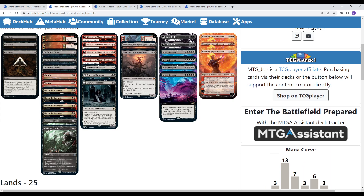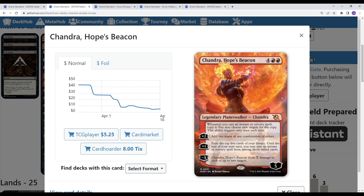The other deck I played that I was quite impressed with was Rakdos Midrange Chandra. We tried out a couple different cards in the shell, but basically I wanted to build around Chandra's static ability — doubling up on basically Invoke Despairs. Whenever you cast an instant or sorcery, you get to copy it. So you get 2 Invoke Despairs, 2 of any removal spells. There's a lot of utility in something like that.